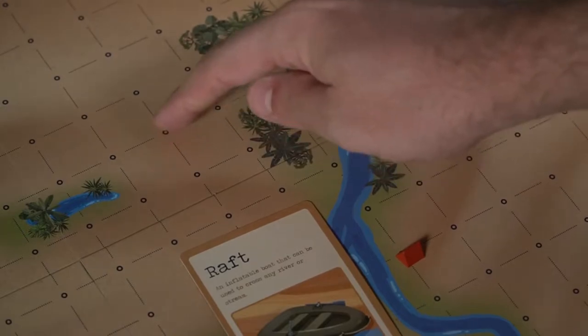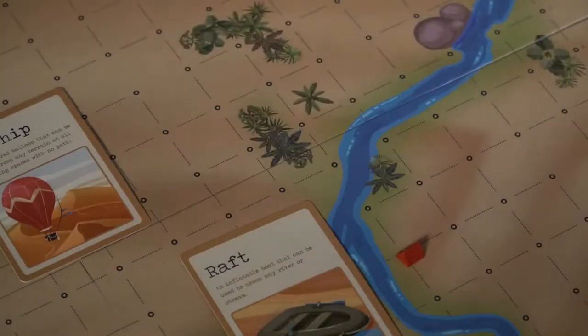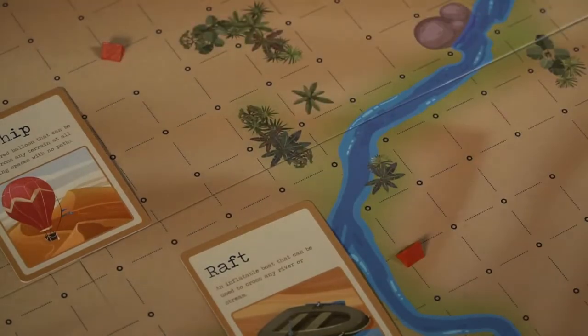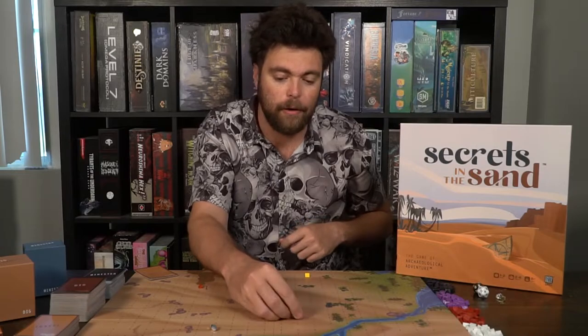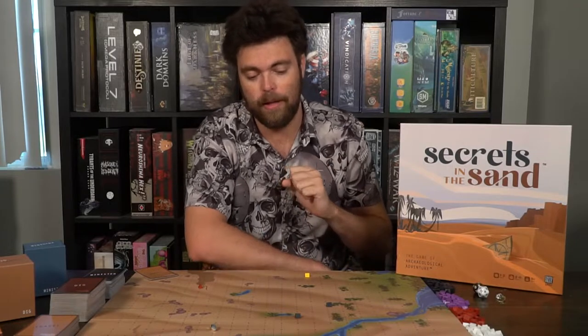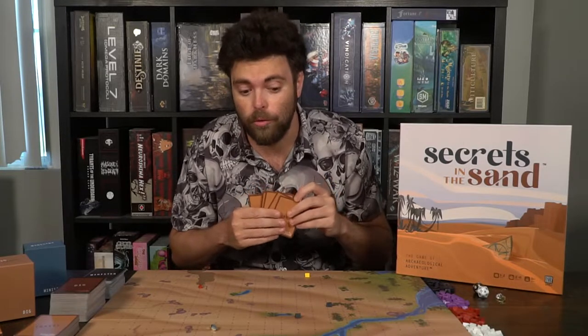So you count out one, two, three, four — then one, two — then one, two. Then if you're the fastest person, you call out 'Carpe Diem' and place your piece there. The rules state whoever places first wins. However, you must have the travel cards required in order to place on that area. If you didn't actually have the travel cards required, you're going to have to discard one, and the placement will not count.